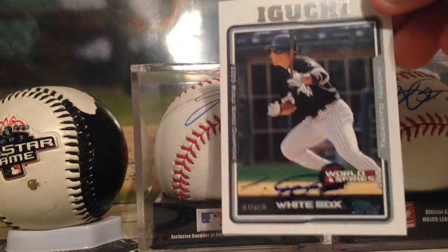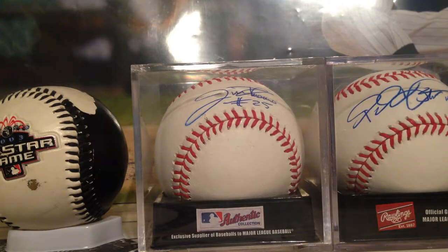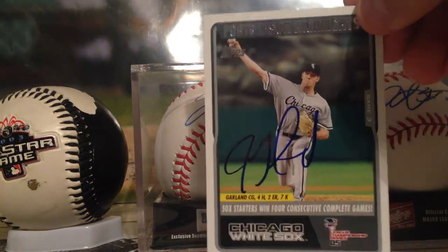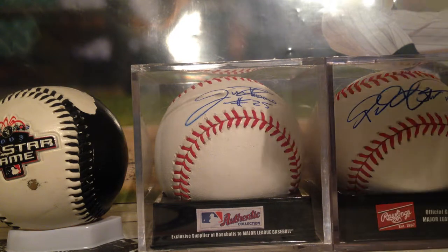This has to be the rarest one I got — Tadhito Iguchi. He signed small, but he's from overseas and I don't think he's going to be back. People waited hours and hours in line, and I jumped in five minutes before the 2005 team seminar ended. Boom — got it. Really happy about that. Next, John Garland — he was kind of a douche; he blew us off a lot, but whatever.